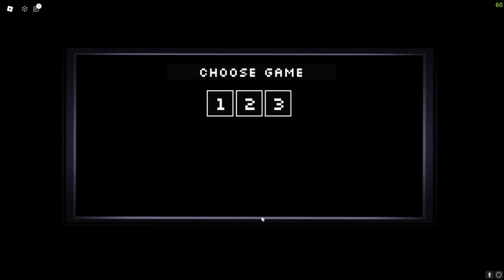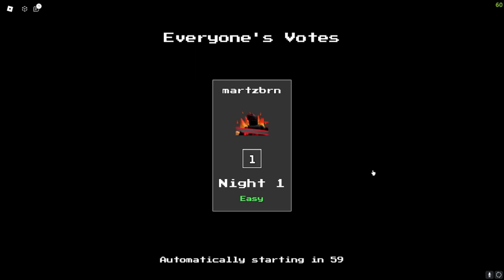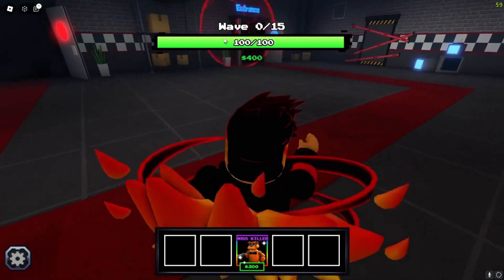So when you're loading, you're going to want to select game 1 and night 1, and just press the green button. It's night 1, game 1 — easy.